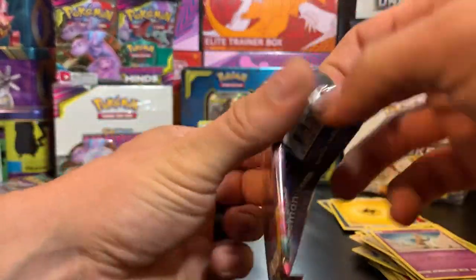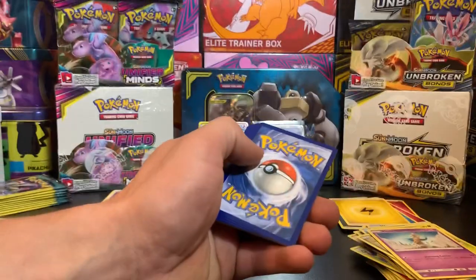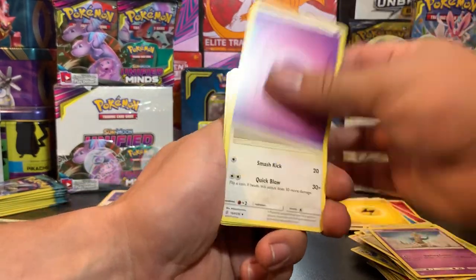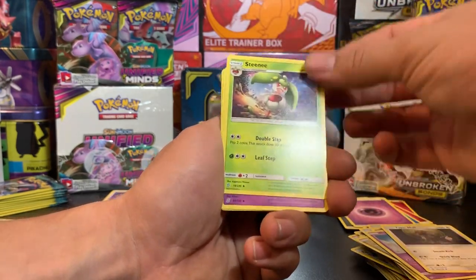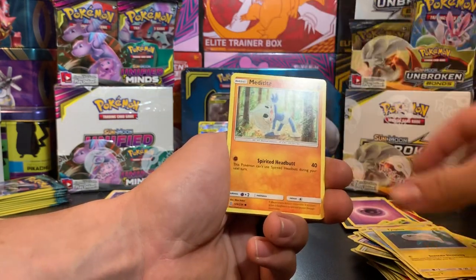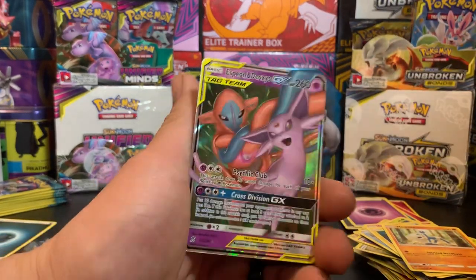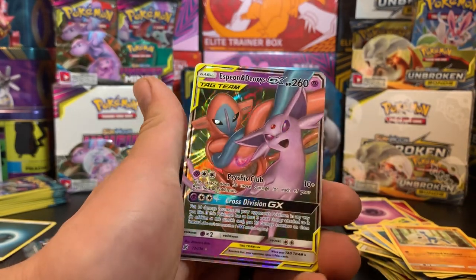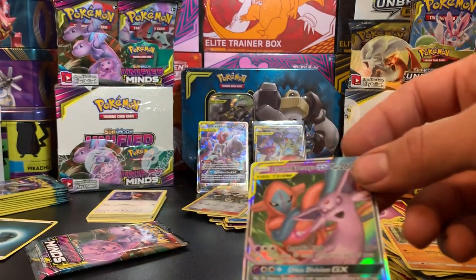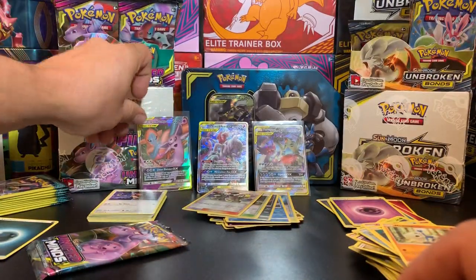Code card, two, three, four. We have Lightning Energy, Pyukumuku, Vigoroth, Unidentified Fossil, Murkrow, Snover, Dratini, Foongus, Honedge, Reverse Holo, Slumbering Forest, and Yveltal Holographic - it's a pretty nice card. Pack number seven. Two, three, four. Psychic Energy, Type: Null, Steene, Zelf, Magmar, Cottonee, Snorunt, Tynamo, Metang, Reverse Holo, Coach Trainer, and an Espeon and Deoxys GX. It's just a regular GX - it's not an ultra rare or secret rare or full art - but it's still a GX, really nice card. At least we're getting something out of this Elite Trainer box.